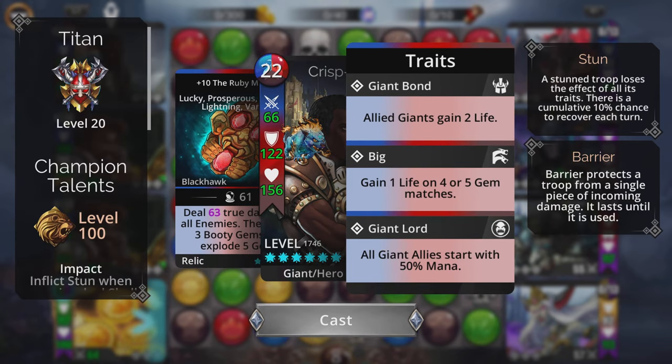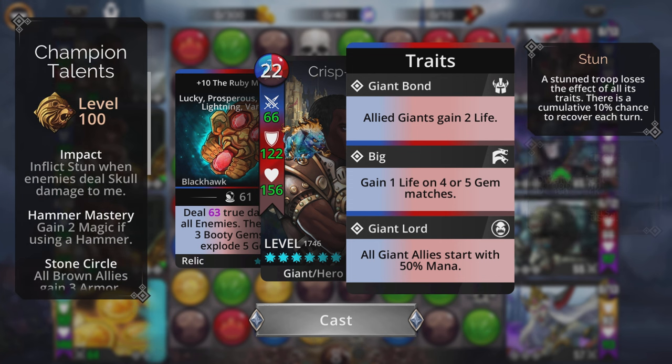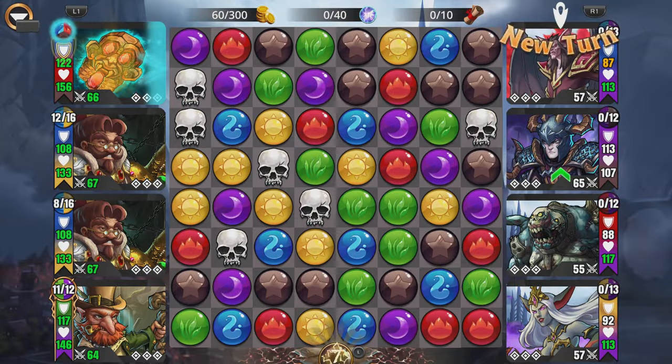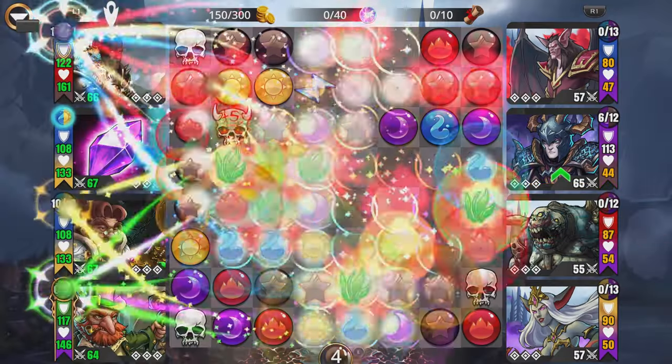For the hero class, I'm using the Titan hero class, but you can also use the Thief hero class for its Light Fingers trait — both are viable options for this gold farming team.